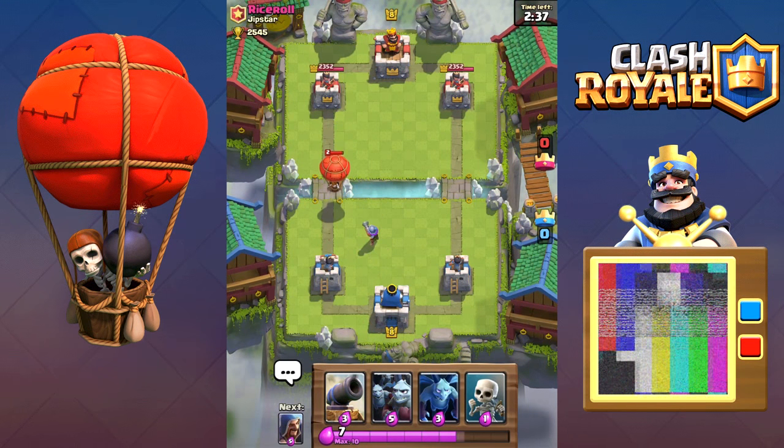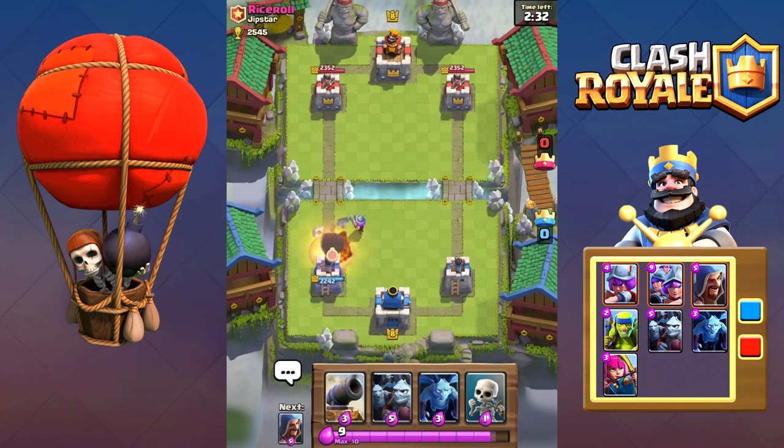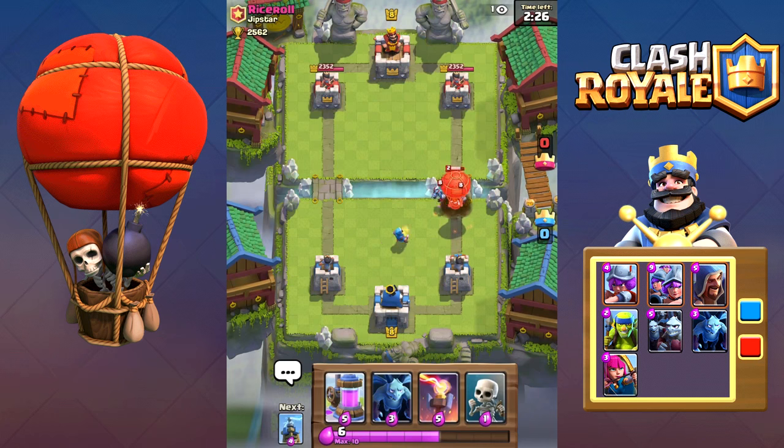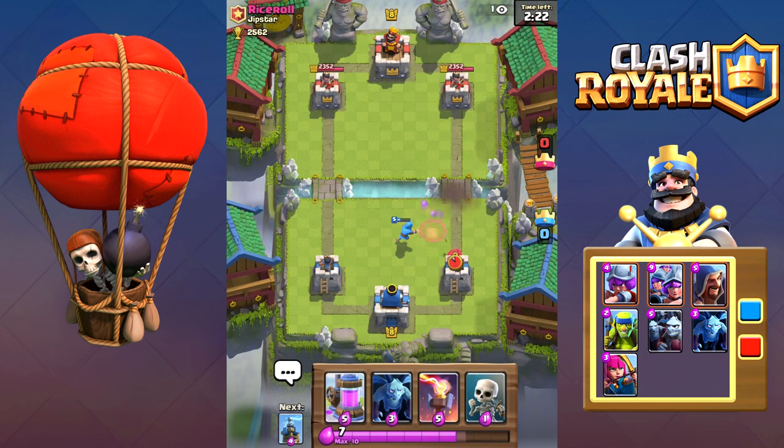Almost any ranged troop can take it out, one of the most solid counters being the musketeer with its high single target damage. The wizard is also a good counter; it has relatively high single target damage as well as the ability to take out any other assisting minions.